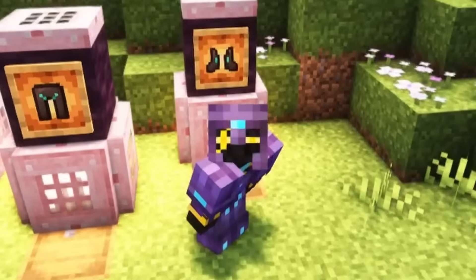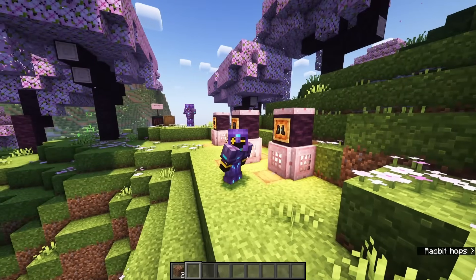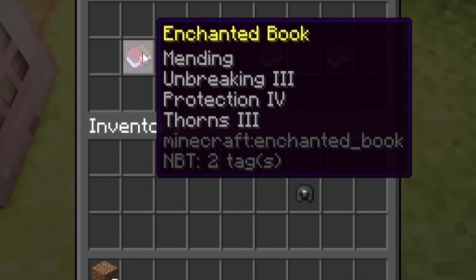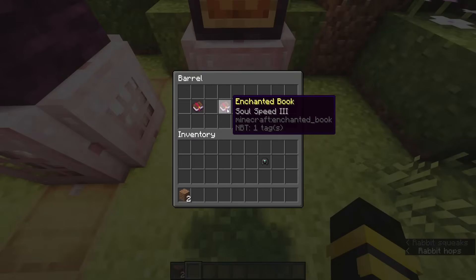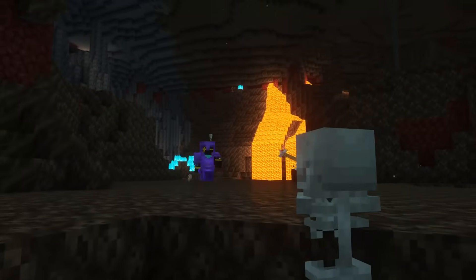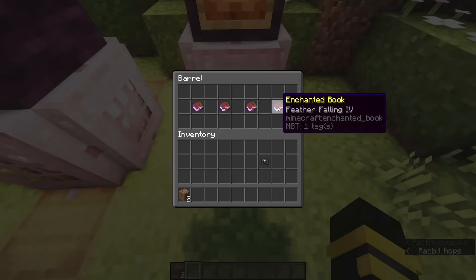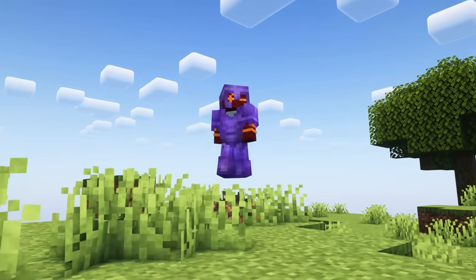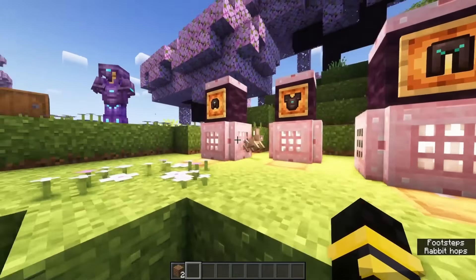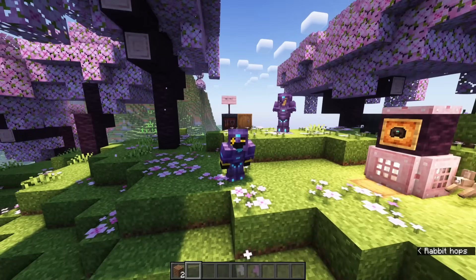We move on to the most enchanted piece of armor in our arsenal: the Netherite Boots. They get Mending, Unbreaking 3, Protection 4, and Thorns 3 like all the rest, but that's where it diverges — they get 4 additional enchantments. Soul Speed 3, which allows you to walk much quicker on Soul Sand and Soul Soil. Depth Strider 3, which allows you to essentially sprint in water. And Feather Falling 4, which can protect you from very high heights and has absolutely saved my life in my hardcore series. Once you put all these pieces together, you end up with about 22 enchantments on one set of gear and the best protection you can get in Minecraft without taking potions.